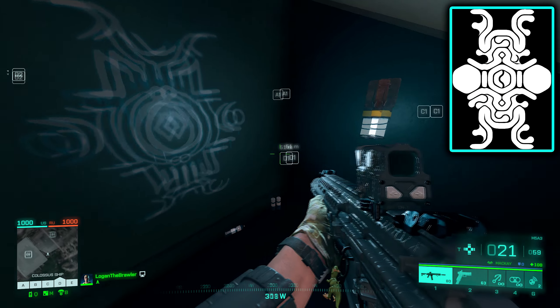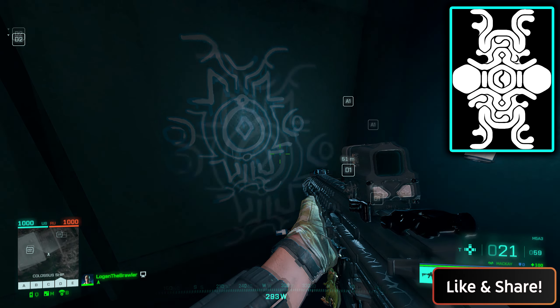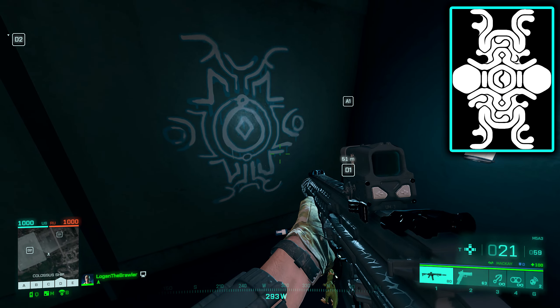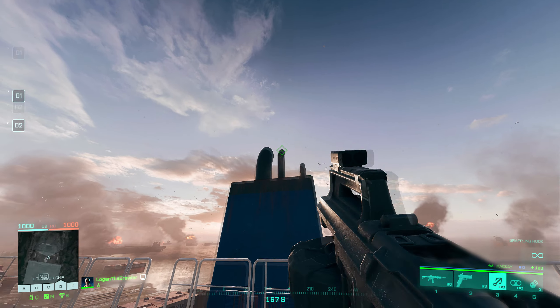I think this marking on the wall in BF 2042 is just a homage to the Colossus game, because the huge ship on the Discarded map is also called Colossus. But I don't know — tell me what you think, it's kind of mysterious.